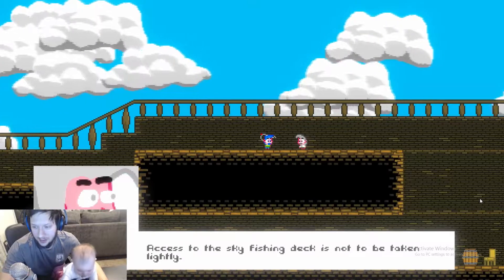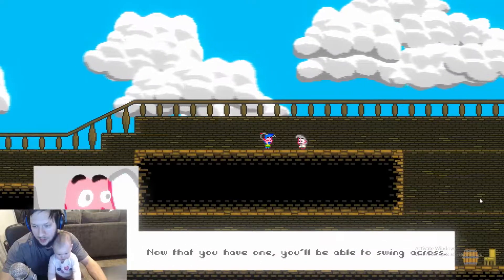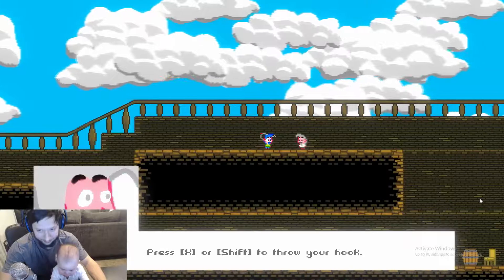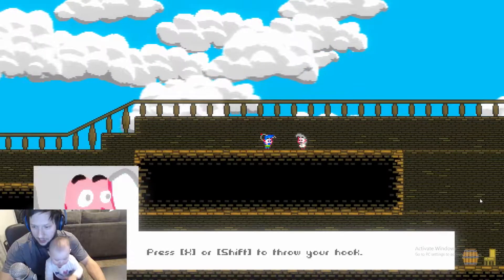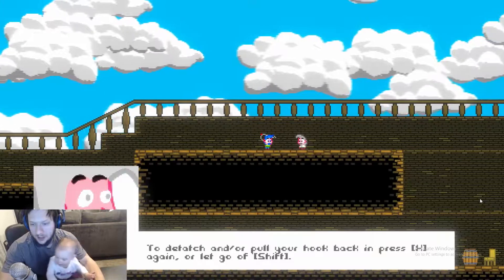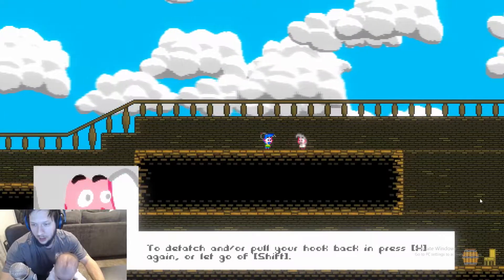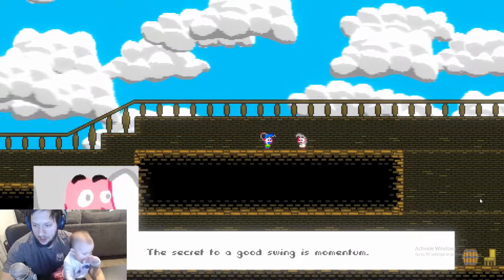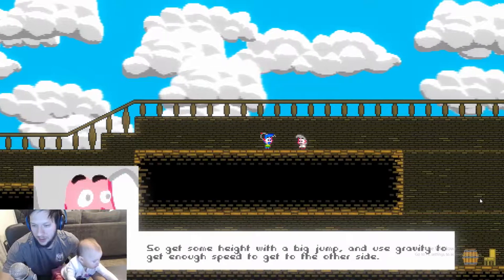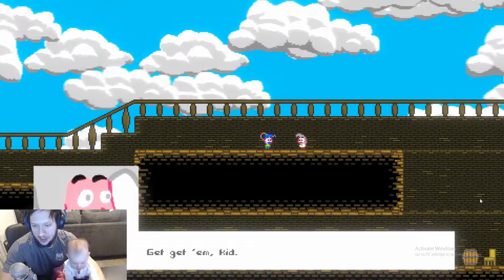Access the skyfishing deck — it's not to be taken lightly. Access the skyfishing deck is only possible with a skyhook. Now that you have one, you'll be able to swing across. Press X or Shift to deploy it. To detach and pull your hook back, press Shift. The secret to a good swing is momentum — get height with a big jump and use gravity to get enough speed to get to either side. Thanks for the tips, Gramps. You go get them, kid.